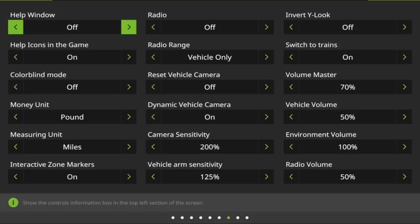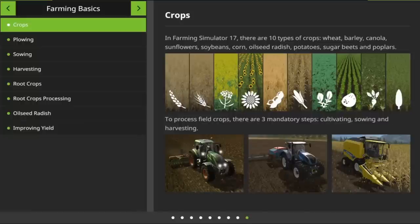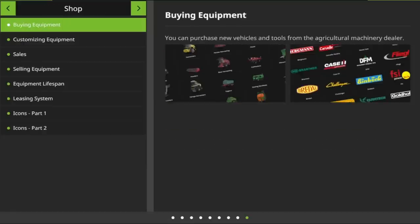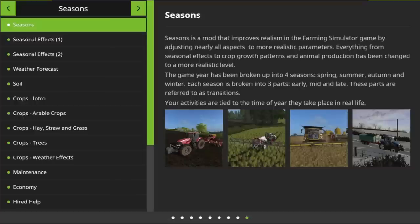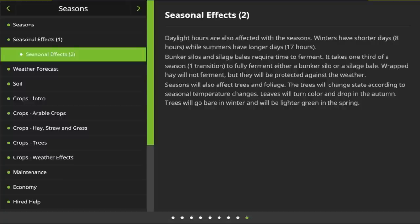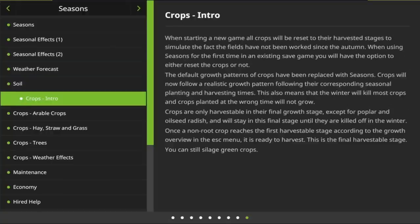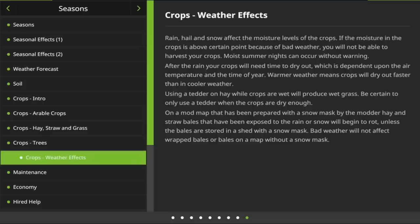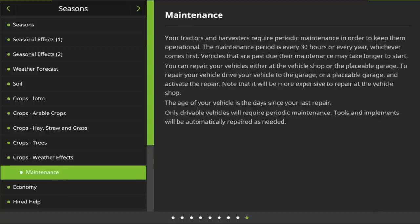If we scroll across to Farm Basics, in the help section you will now have one that says Seasons — any information you need about Seasons is in there. You've got About Seasons, Seasonal Effects 1 and 2, Weather Forecasts, Soils, Crops, Arable, Haystraw and Grass changes, Trees, Weather Effects on Crops, Maintenance of Vehicles, Economy, and Hired Help.